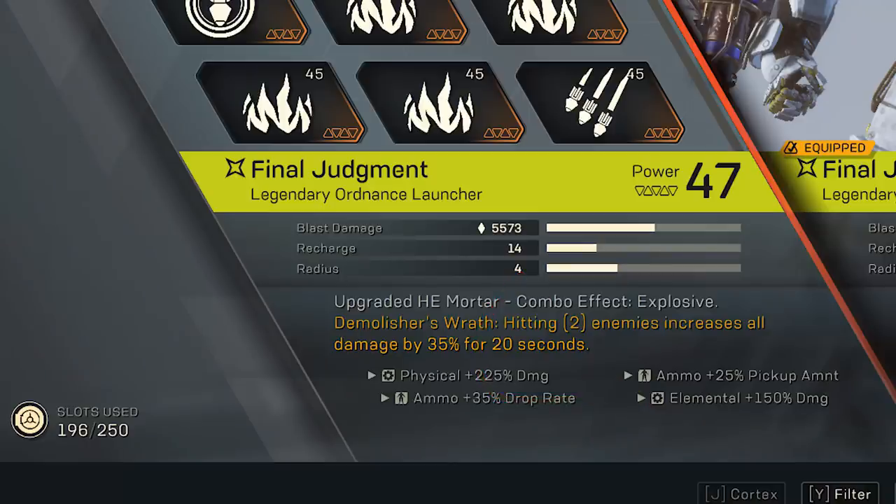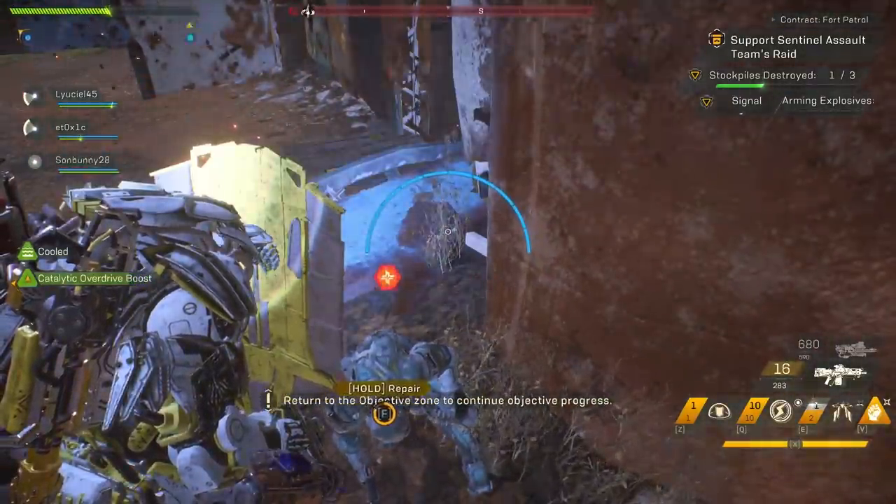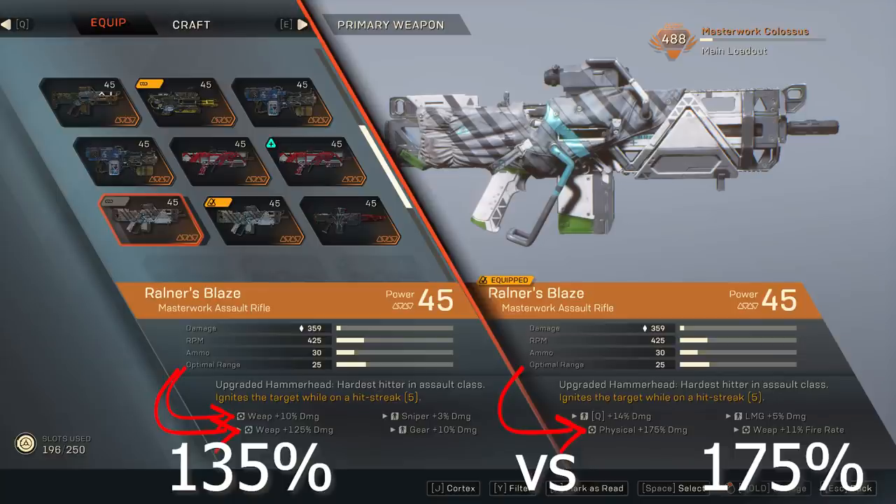If it said Elemental plus 150% but had a Javelin icon, that would still be a really good roll, as you'd just use an Elemental ability for your other slot to benefit from that inscription. Physical Damage increases anything that is not Elemental. For instance, I have a Rauner's Blaze with 175% Physical Damage, and another Rauner's Blaze with a 10% Damage buff plus 125% Weapon Damage Increase. Even though one says Weapon Damage and the other says Physical, the Physical is doing more damage because it is a higher percentage. So the plus 175% is the better option.